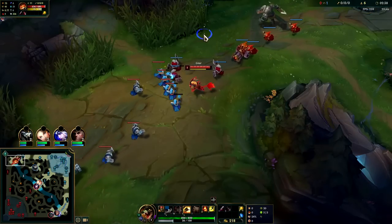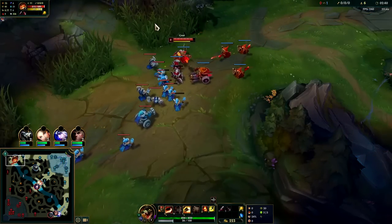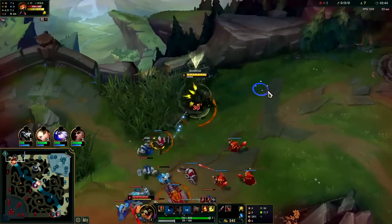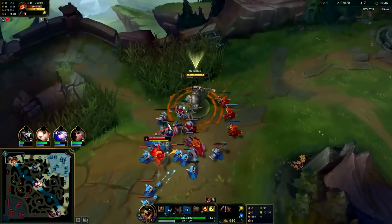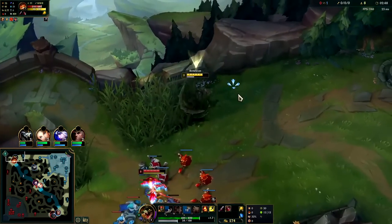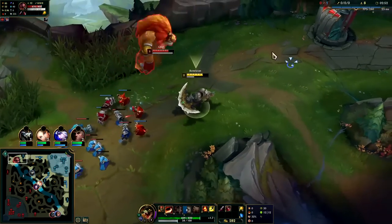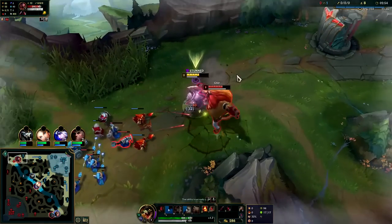We can start to look for a bigger trade on this guy. We'll take brush — auto attack Q, we'll E out because he has a big wave pushing into us. He's level 3 — that's not good.